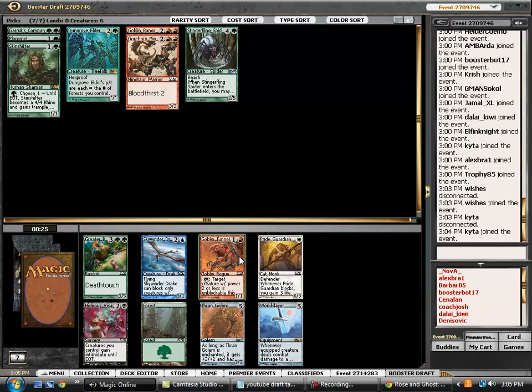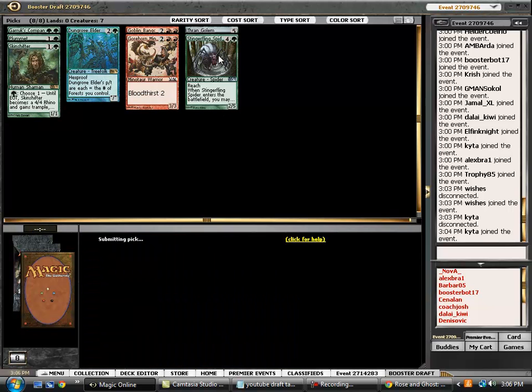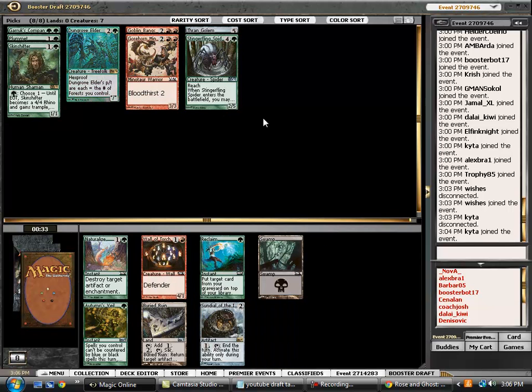Tunneler is not that good in red-green because most of the creatures are going to be stronger power. Basilisk is fine here. However, there are a lot of strong auras in this set — like Goblin Warpaint, or if we see a Trollhide. I think Thran Golem is a card I want to try out a little bit more, because if you're able to place one or two decent creature enchantments in your deck, then you're really going to have this guy be a major threat.